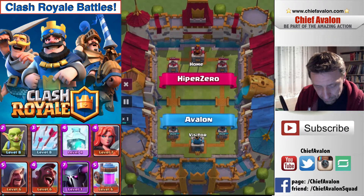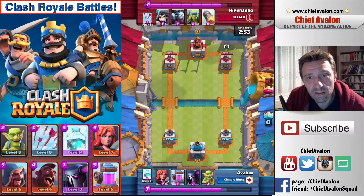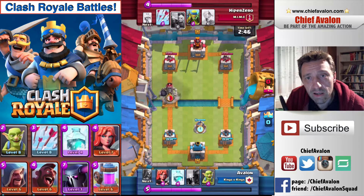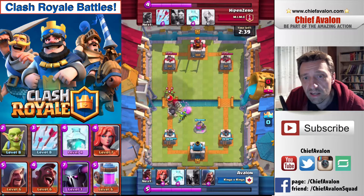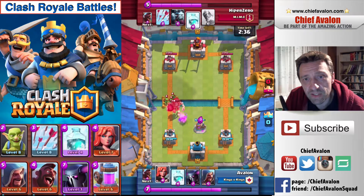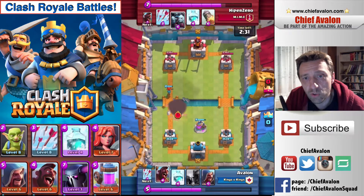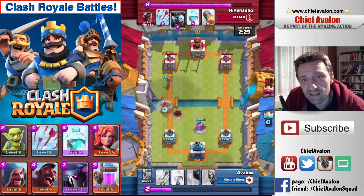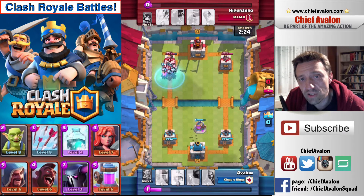In this first battle, I'm going to show you how to defend against the giant skeleton with this deck. I didn't know this opponent had the giant skeleton going in, but it's a good example of how to defend against it. He places the giant skeleton up front, and I use the three goblins to keep it busy while my tower shoots at it. The Valkyrie also provides good support, and it's already gone. Now I have the hog rider and Valkyrie on the first attack.